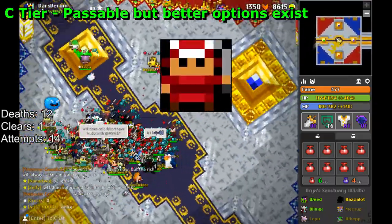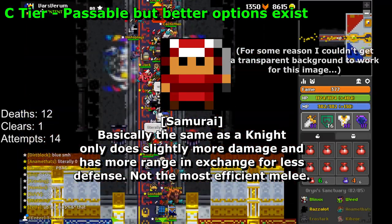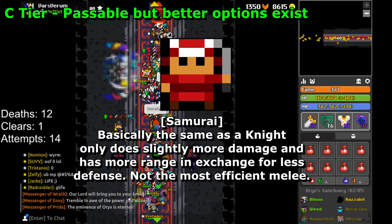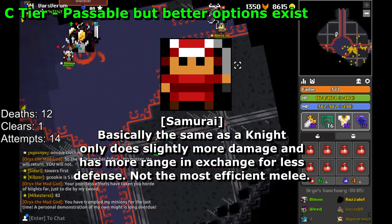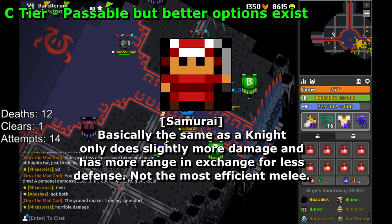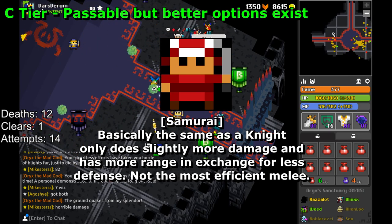The Samurai has the same issue as the Knight — not bad, just not very good either. Decent damage, albeit short range, and while the Wakizashi can add some chip damage, both weapon and ability have such limited range that it's too risky. I believe Oryx 3 is immune to expose, although you can still expose the other ministers, which is why Samurai places modestly in C tier. When you can deal damage, you'll be one of the better DPS contributors — but spacing is critical.